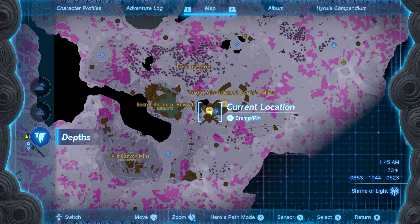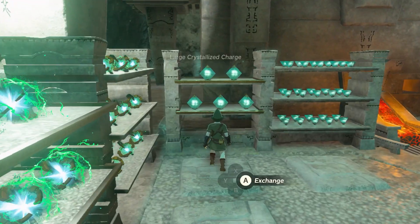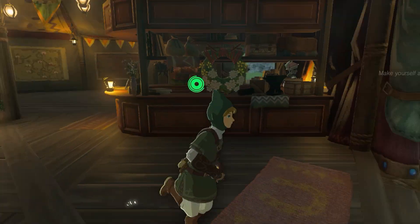After that, go to one of the five forge constructs in the abandoned mines in the depths and buy all of the large crystallized charges. Then you're going to need to teleport to a stable and sleep.